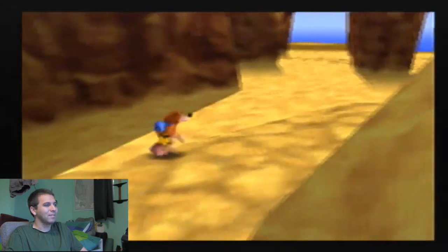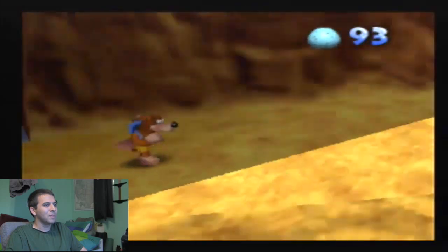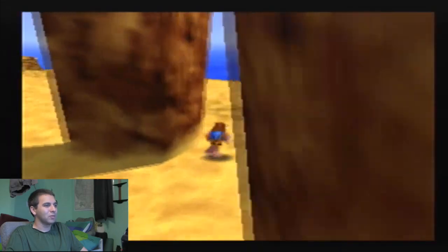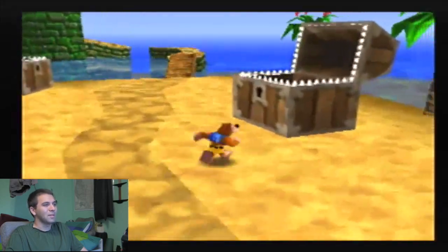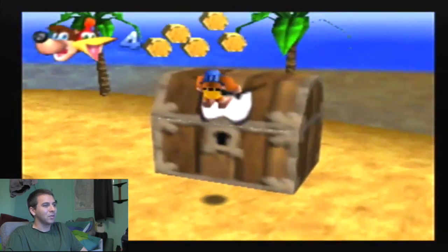Do not chomp me. You can actually kill Snacker too. If you lure Snacker out enough — close enough to the shore — you can actually position yourself so that you can shoot eggs at him, or poop eggs onto him. He takes a lot of damage but you can kill him.